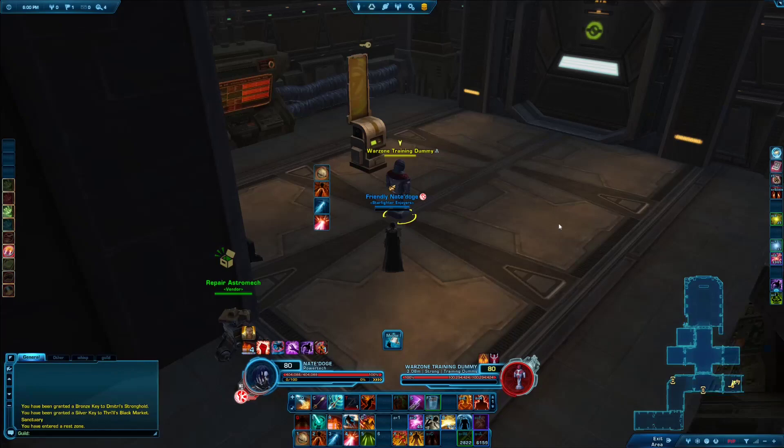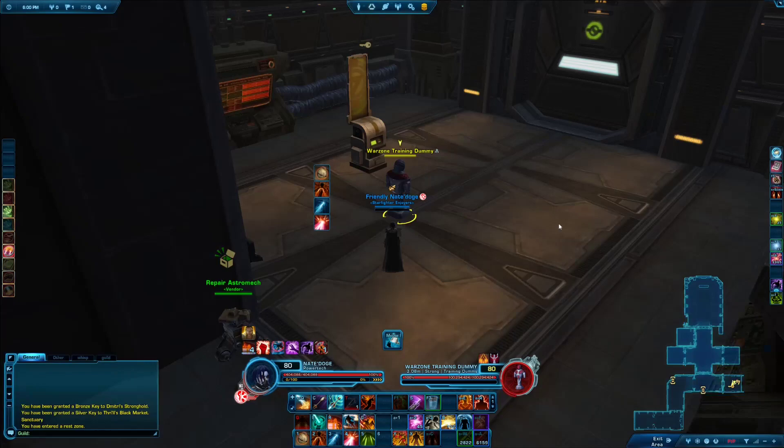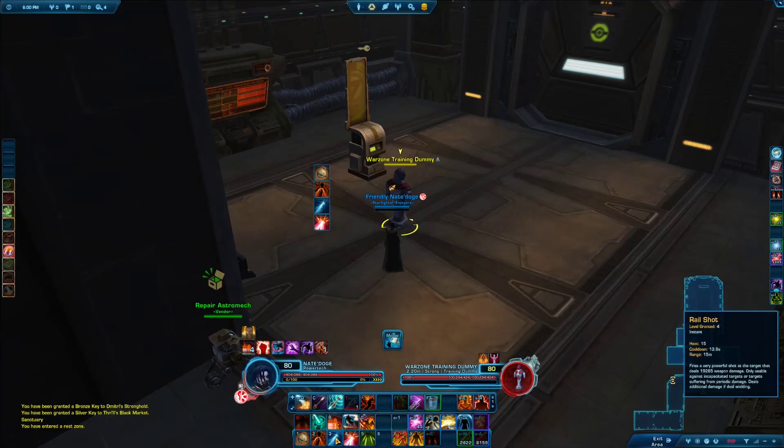Now that we've covered the basics of attack and damage types, let's talk about how damage is calculated. Ability damage consists of some base damage, and different abilities have different damage coefficients — so Energy Burst will do more damage than Rail Shot, for example. The base damage is then increased by the bonus damage stat, which is affected by mastery and power, and in the case of force and tech classes also the tech power stat from your offhand. Bonus damage means you will do bigger hits on average and it affects both critical hits and normal hits.